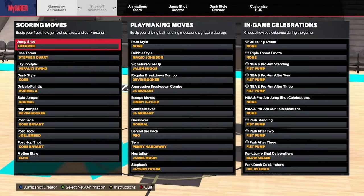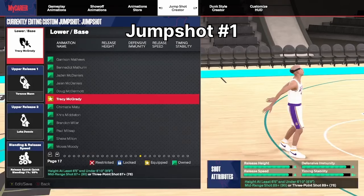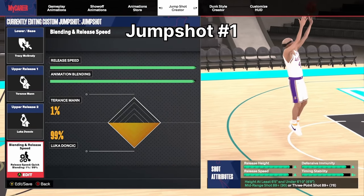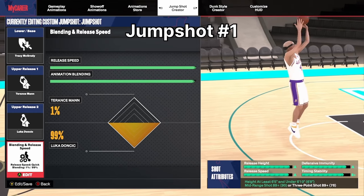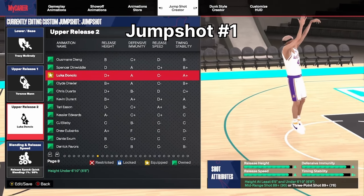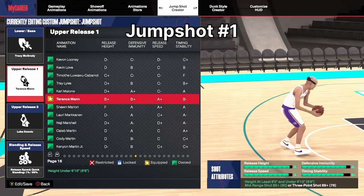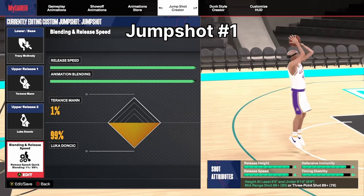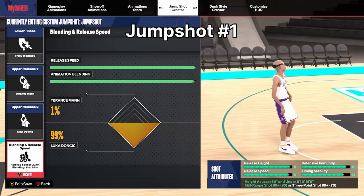The first shot — you already know — it's the T-Mac base. I did make a jump shot video on this: 1% Terrence with 99 Luca. We already talked about Luca in my last video — nearly all my shots have Luca's release on it, and you're gonna see that in the next two jump shots as well.